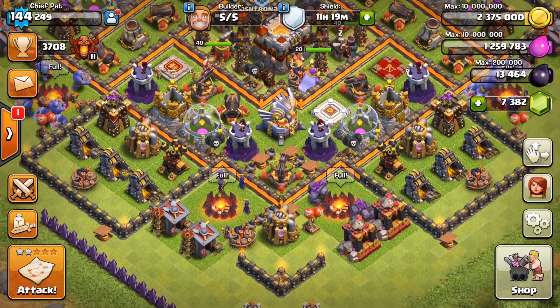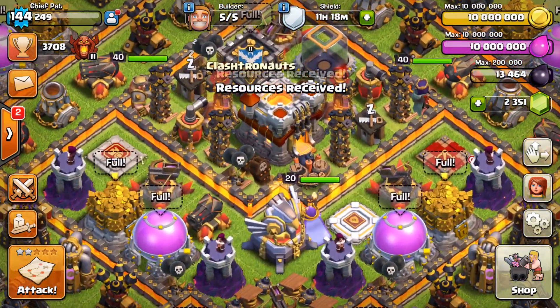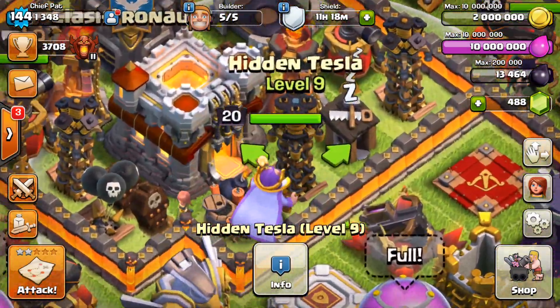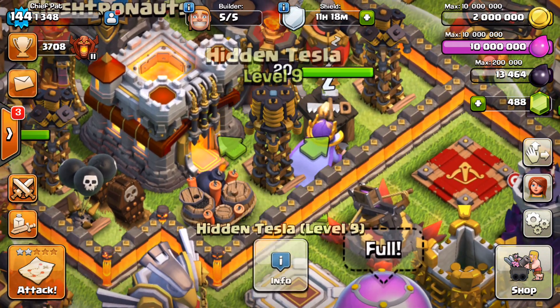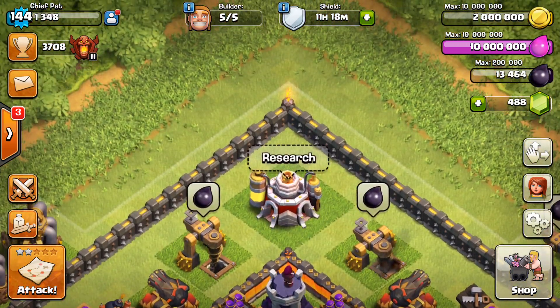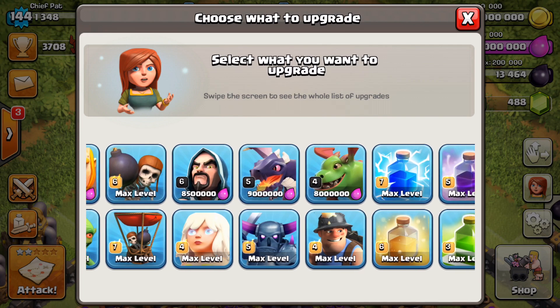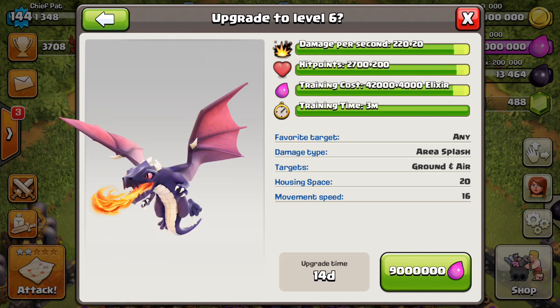Looking at the rest of our base, a couple of other upgrades came out in this update. On defense, we did get the Hidden Tesla up to level 9, so I'm going to upgrade one of those — it looks really funny on the top, pretty blocky and bulky, but it does a decent amount of damage. In the lab, we have a level 7 Wizard, level 6 Dragon, and a level 5 Baby Dragon, which is what we talked about on the livestream.